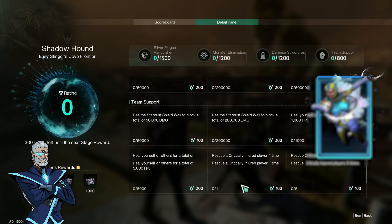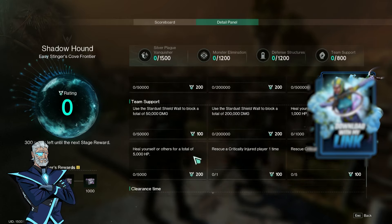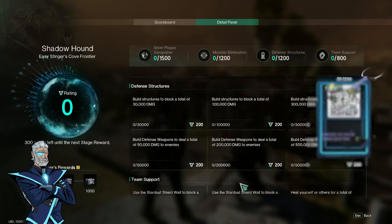With all these point sources, it should be relatively easy to obtain the 1,000 point reward. Note that with hard mode, some point values might differ, but the method is essentially the same — blocking damage, keeping players alive, dealing damage, breaking silver shields, and killing enemies. One of the easiest ways to gain another 400 points is clearance time: clear within 5 minutes, 10 minutes, and 20 minutes respectively.